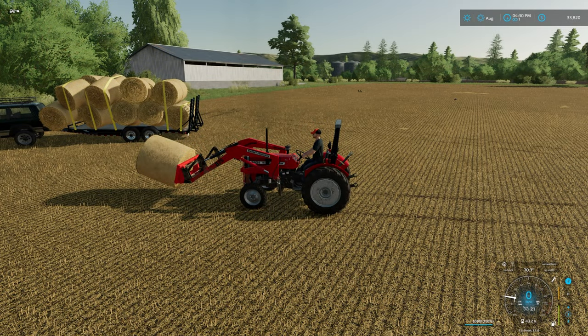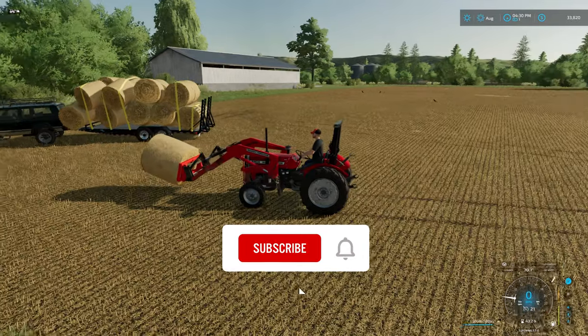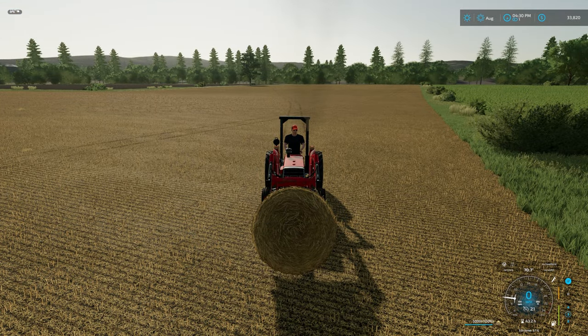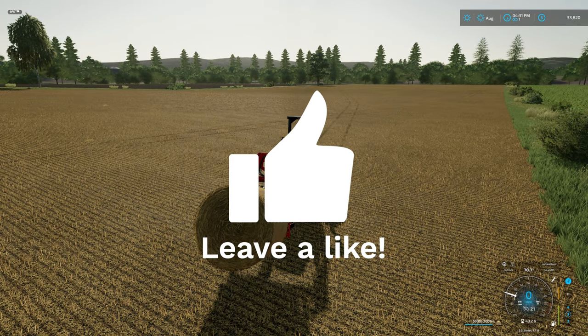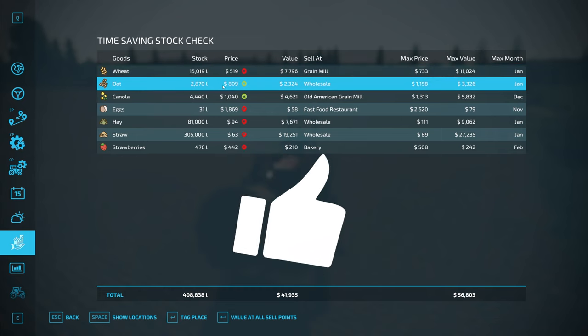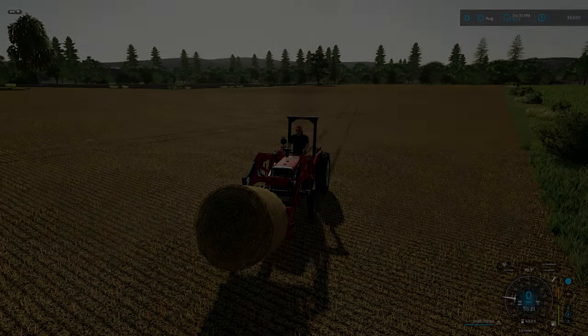Hey there folks, welcome back to the White Farm. Got a load of straw here on the trailer ready to go into the barn. We're down here on field six — I ended up picking up a little oat harvesting contract, already done the harvesting and taking the oats off. We ended up with some oats left over, and we have about 2,900 liters of oats in the silo that we can use for something else.